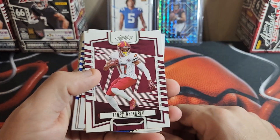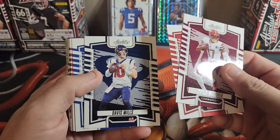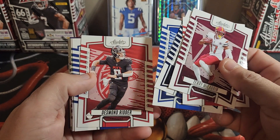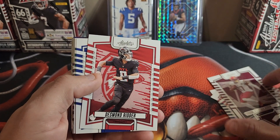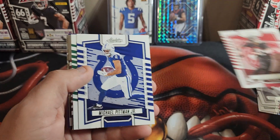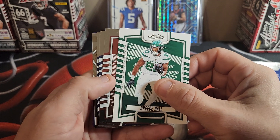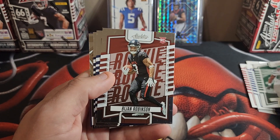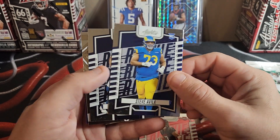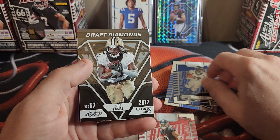So these look like your pretty base cards: Terry McLaurin, Tyler Algier, Davis Mills, Stephon Diggs, Desmond Ritter, Michael Pittman Jr., Breece Hall. And your rookies are all these silver — Bijan to start, Bijan down here, Steve Avila, Marvin Mims. And Alvin Kamara on the insert — the Draft Diamonds.